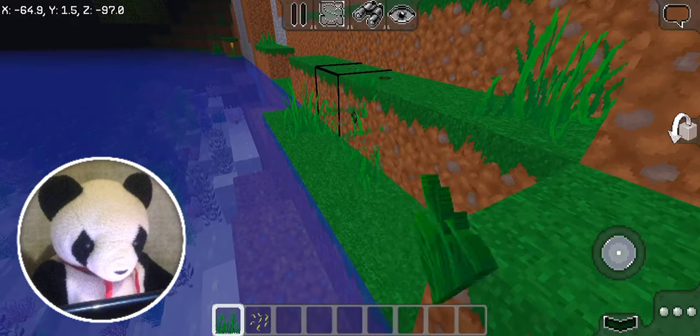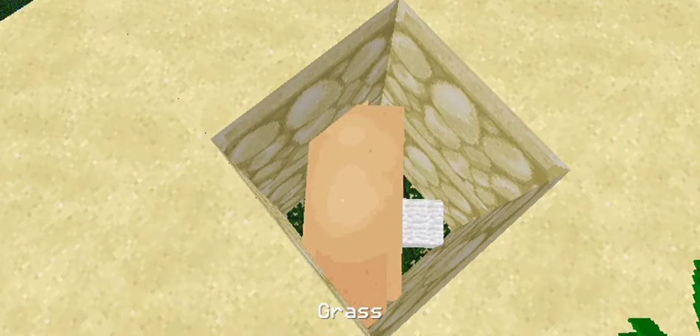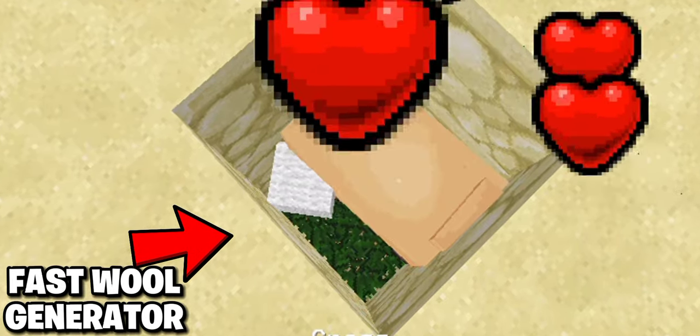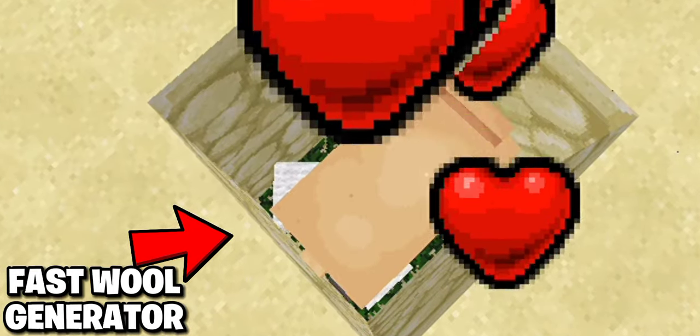It takes a while for sheep to grow back their wool after they have been sheared. But if you feed the sheep, it will grow its wool back instantly. I recommend that you use grass because it's very cheap and it's almost everywhere. Now you can make an infinite wool generator from only one sheep. That is awesome.